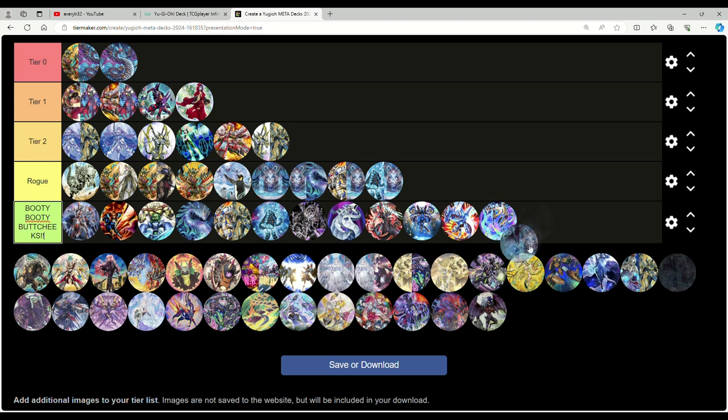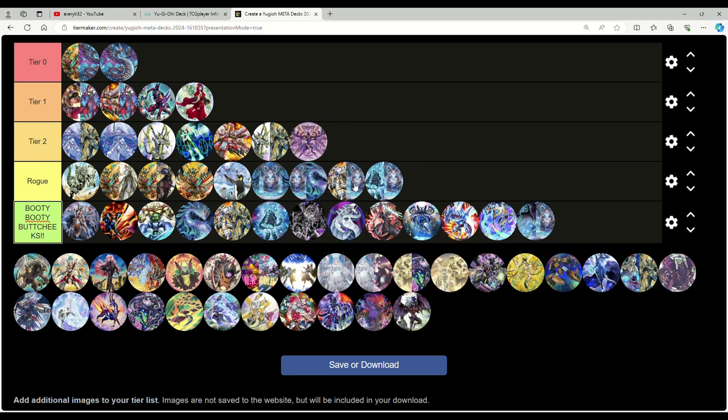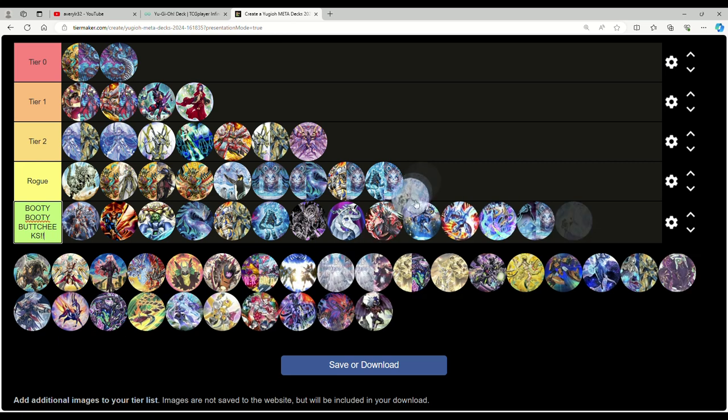Runic Earthbound specifically I'm putting in booty booty butt cheeks — all the other Runic versions are just better. Raid Raptor is tier two — it's a regional buster, one of those things. Sun Avalon is rogue — if you want to take the time to learn the combo, sure. Unchained I'm putting in tier two — it has a very good Tempai matchup. The problem though is You-Bell can just suck up the whole board with Super Poly.